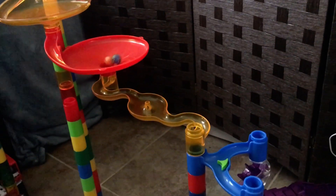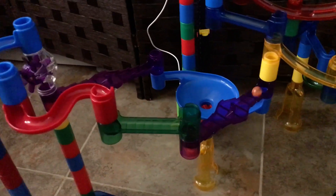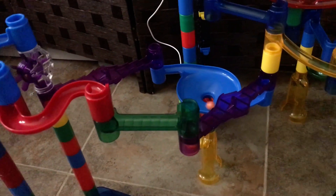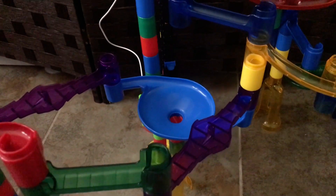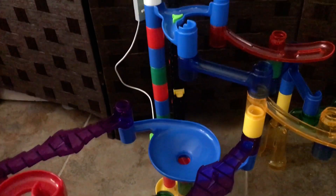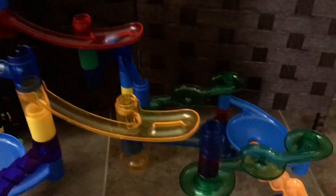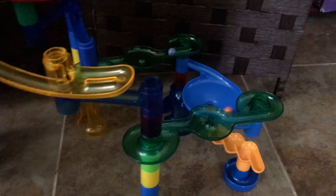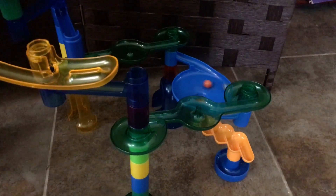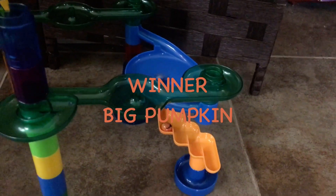Big Pumpkin goes down the yellow snake, dual path, into the toilet bowl. Same with PB&J — they took the same path. Big Pumpkin goes up the second elevator. PB&J is falling behind. Big Pumpkin comes down the 180, blue path, green path — got held up a little but shouldn't stop him. PB&J got held up too. It looks like Big Pumpkin will get the medal.